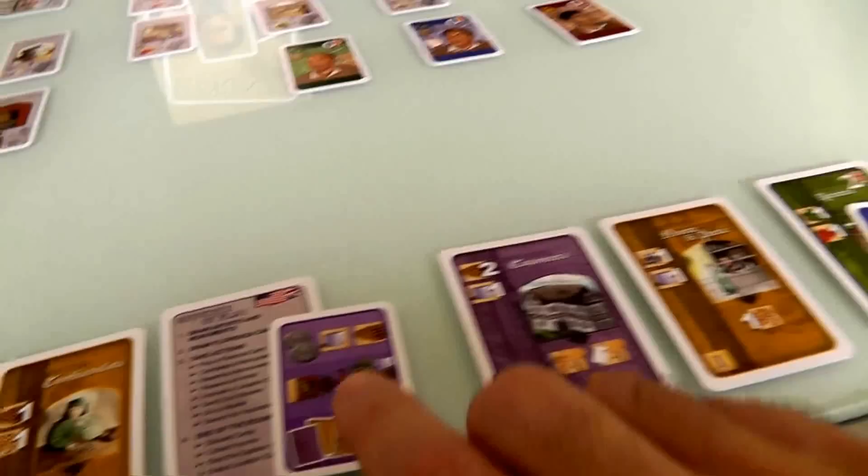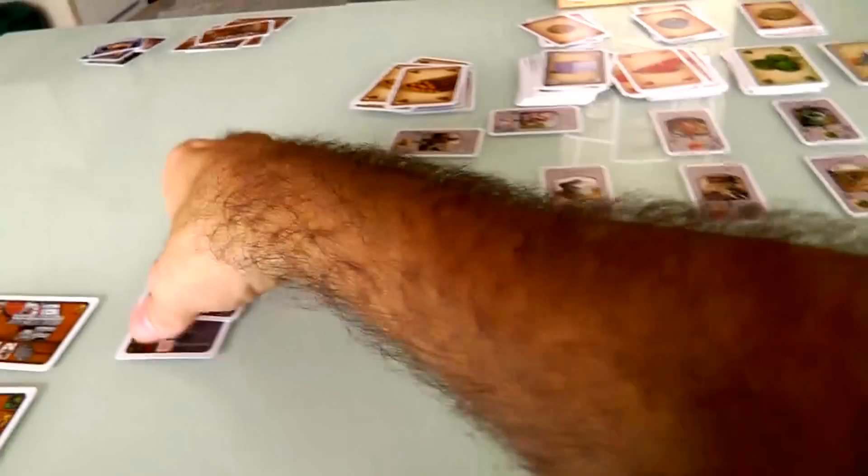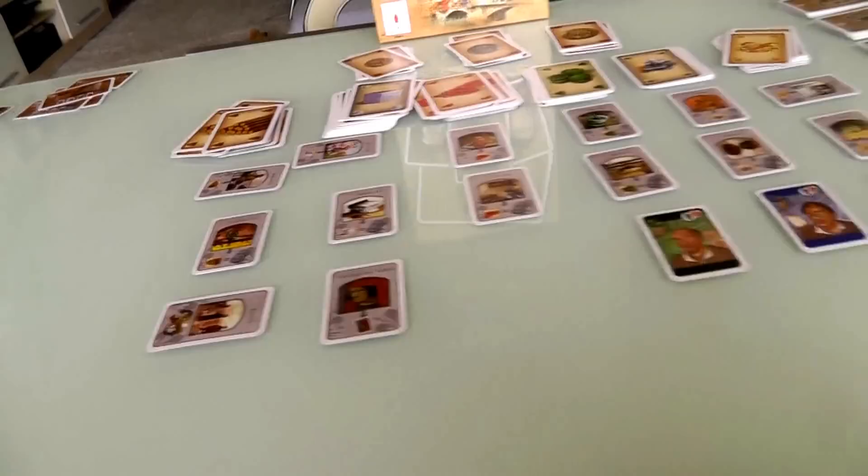Now we elect the Captain of the People. If someone had visited the captain card location during the round, they'd be first player. Nobody did, so first player passes clockwise — Jen is first player next turn. If I had wanted to keep first player, I could have grabbed that card as one of my actions. Finally, we reset all the location cards — everything untaps.